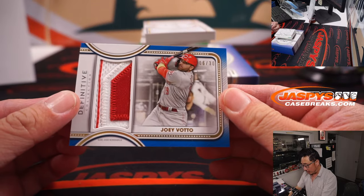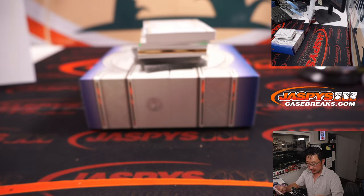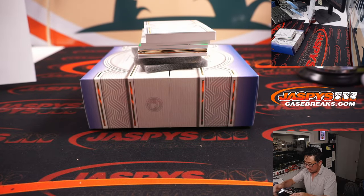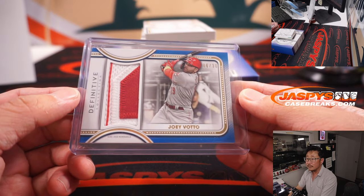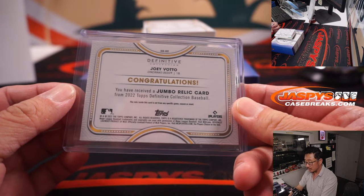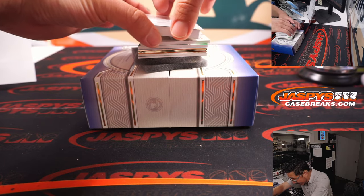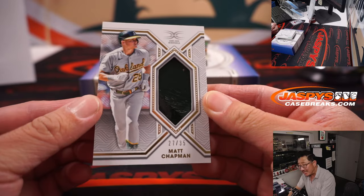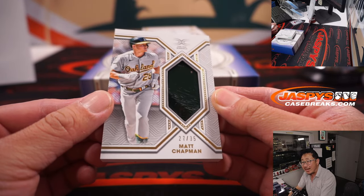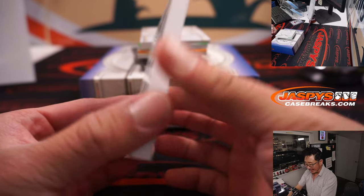Here we go. You got Joey Votto — 6 out of 30, two color patch. That is for Roger and the Redlegs. And this thick card is popping early. Is that a piece of his helmet? 27 out of 35, Matt Chapman. Definitive helmet relic card. That's awesome.